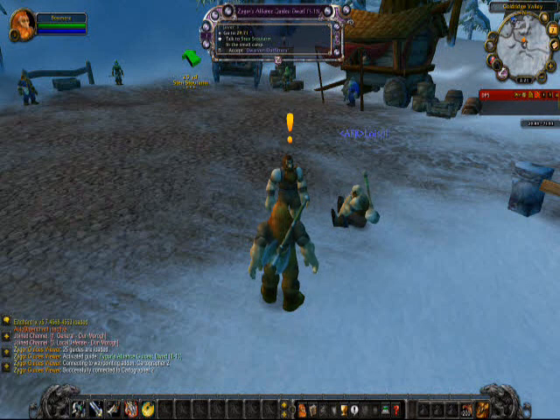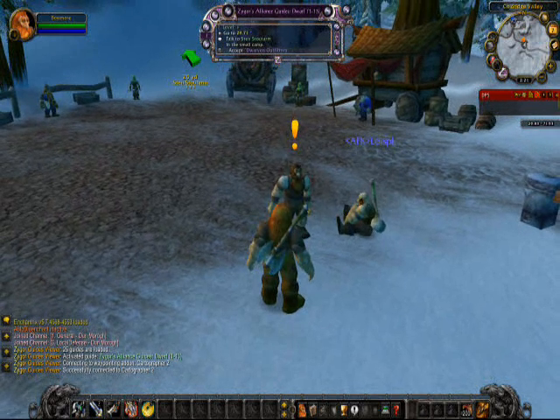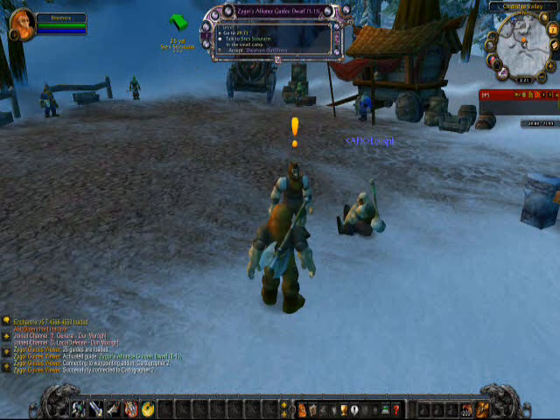There's also a waypoint arrow. This comes courtesy of the Cartographer add-on, which is tied in with Zygore now, and all we need to do is click and drag that to where we want it to be.